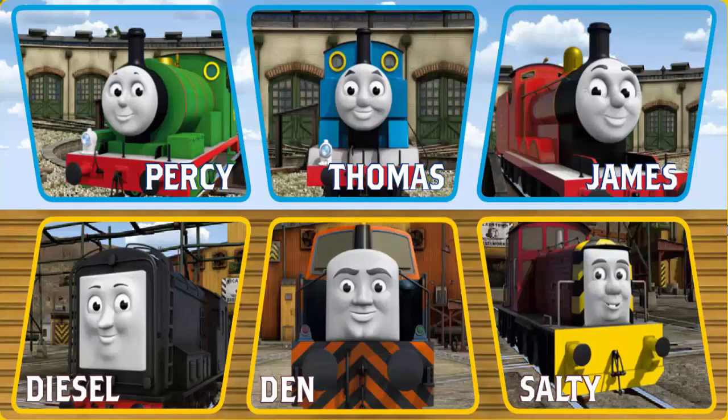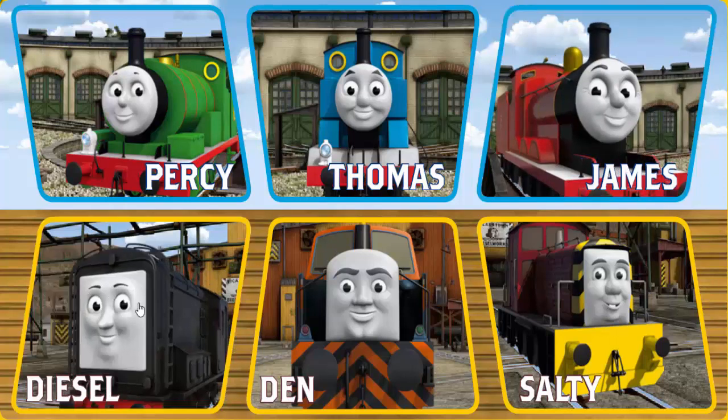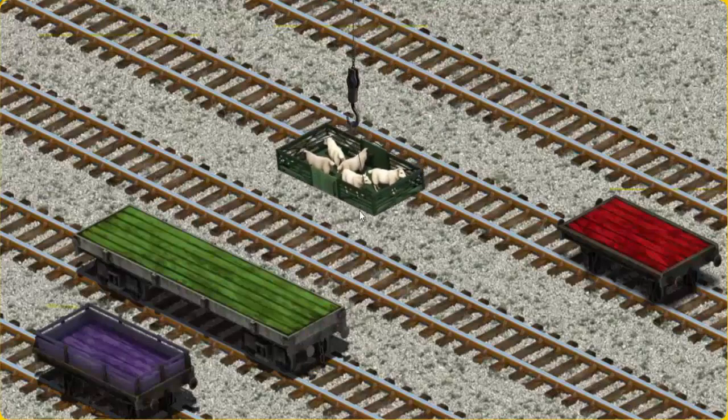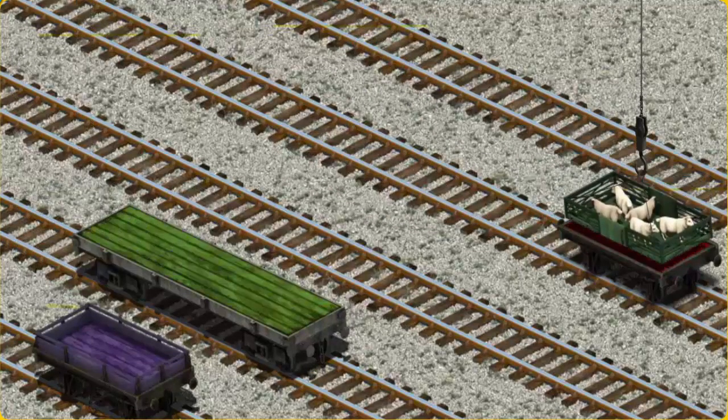It's a busy day at Brendam Docks. Thomas and his friends have many deliveries to make. Choose who will make the next delivery: James, Salty, Diesel. Diesel must deliver the sheep to Farmer McCall's farm. Help Cranky find the sheep. That's it! Let's lift and load. Now the cargo must be loaded. Help Cranky find the red flatbed. There you go.